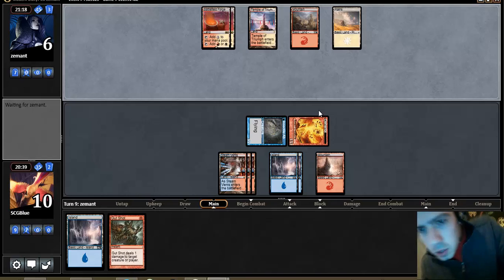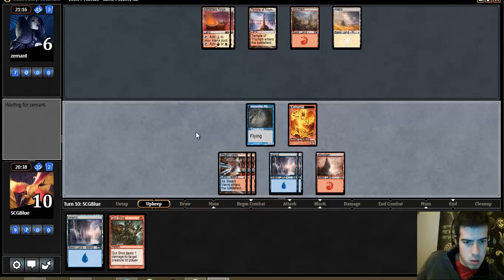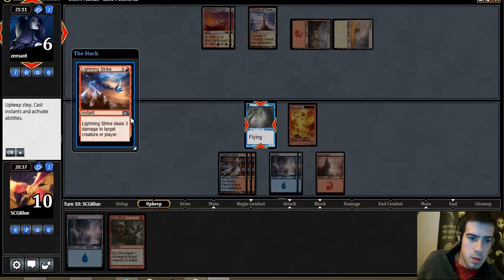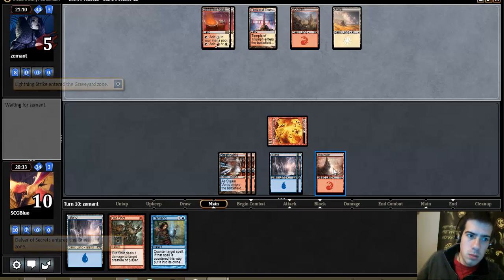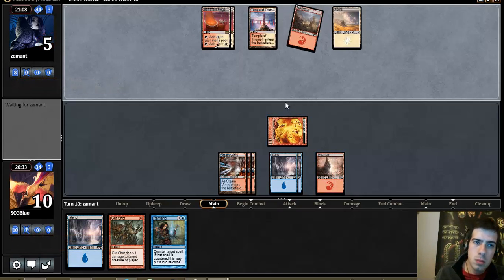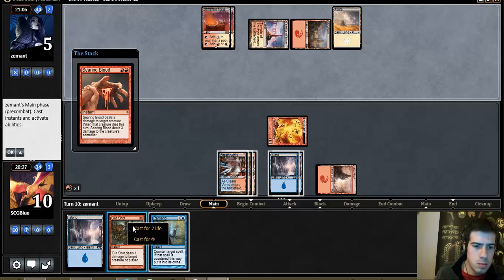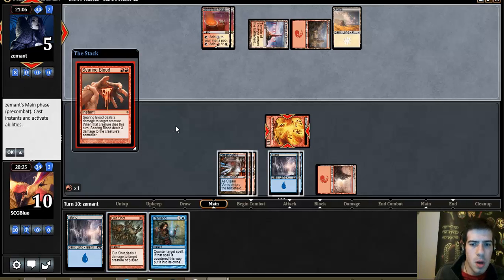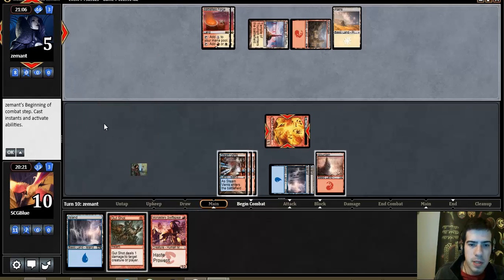Leaving this Vaporsnag is looking better and better. He's probably going to kill my Delver or something on my upkeep — that's fine. That guy's going to die anyways. That's an excellent card to Remand because I get in 2 damage.